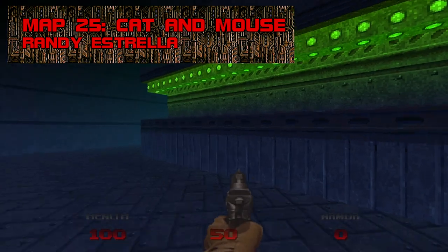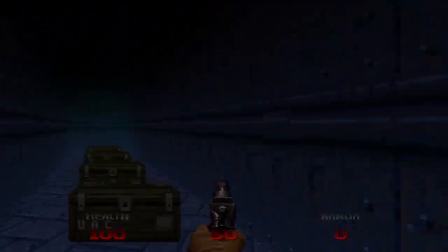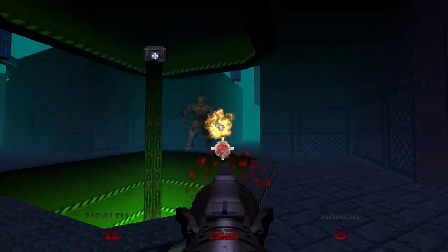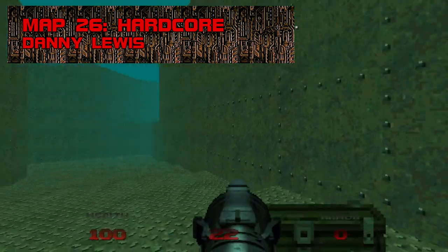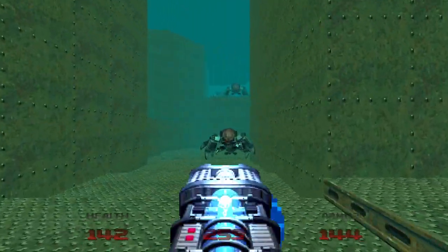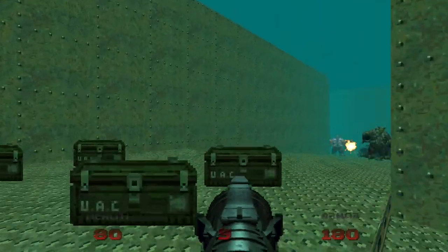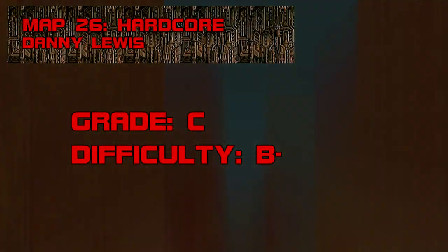Map 25: Cat and Mouse. Each of Doom 64's designers contributed a fun secret map, accessible from the menu once you've completed Hectic. Randy Estrella's Cat and Mouse is a hazy maze with a handful of caged imps, 67 rockets, and a cyberdemon. Aim carefully. Grade: D, Difficulty: C-. Map 26: Hardcore. Danny Lewis gives you just enough rockets, cells, and recovery items to beat back 18 mancubi and 11 arachnos in a stairway circuit. The mancubi are a nightmare — quietly teleporting behind you. It's almost a relief when the cyberdemon shows up. Grade: C, Difficulty: B-.